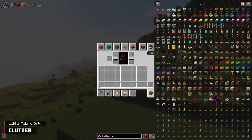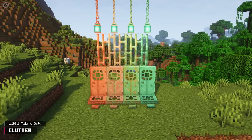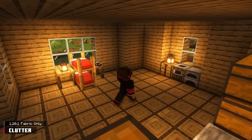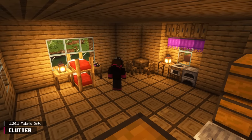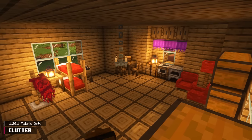Use JEI to help you with recipes. For fabric users, Clutter has a lot of things Everything is Copper has, which is nice since that mod is only for Forge. So what are you waiting for? Turn your house from an empty shell into a lively, cozy home brimming with personality using Clutter's massive selection of decorations.